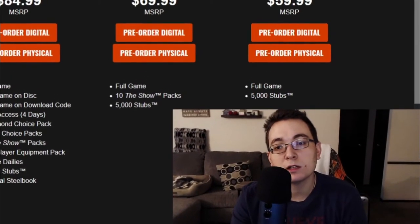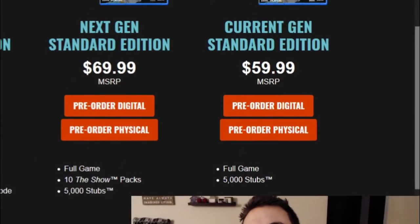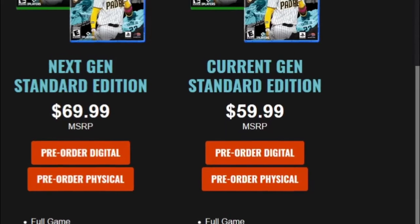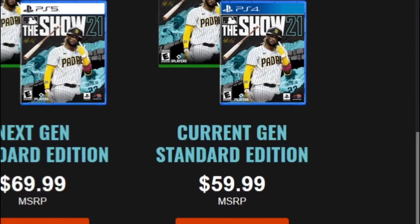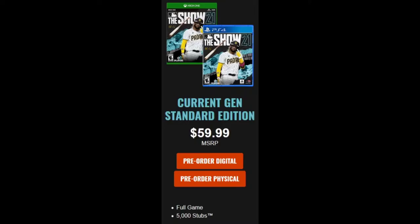Let's start with the current gen standard edition. That comes in at $59.99 — so $60. This version of the game is going to give you the full game and 5,000 stubs, which is in-game currency. This current gen standard edition is the version you buy if you have either a PlayStation 4 or an Xbox One and you are not expecting to upgrade anytime soon.